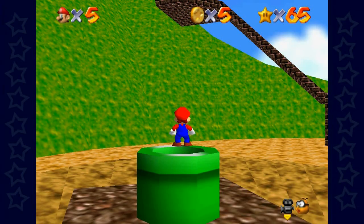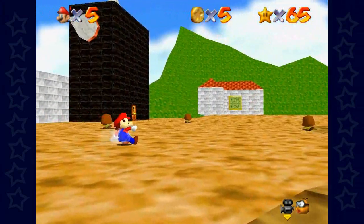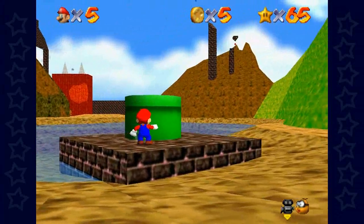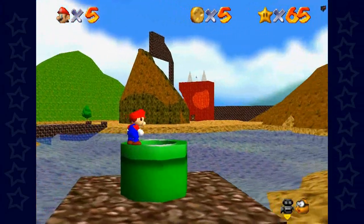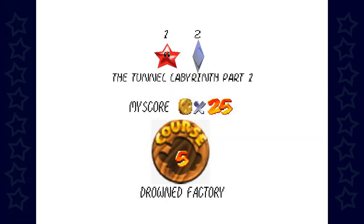Hello everybody, and welcome back to Let's Play Super Mario 74 Extreme Edition. In the last episode, we finished up Course 4, started Course 5, and we got the Invisible Cap Switch that is in that pipe way over there. This episode, now that we have the Invisible Cap, I believe we should be able to go through this stage a bit easier. So that's what we're going to do — the Tunnel Labyrinth Part 1.